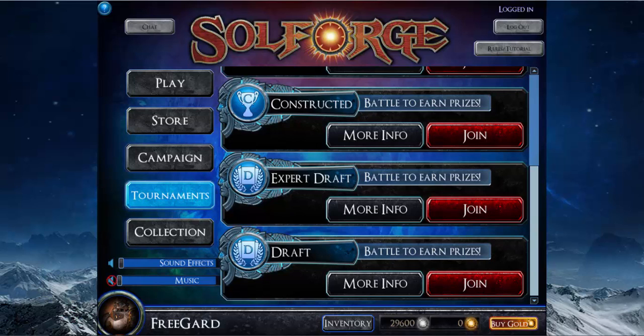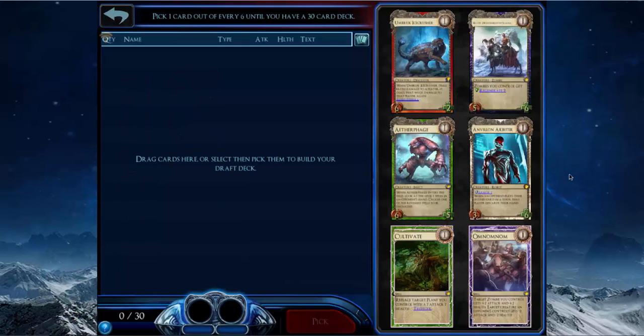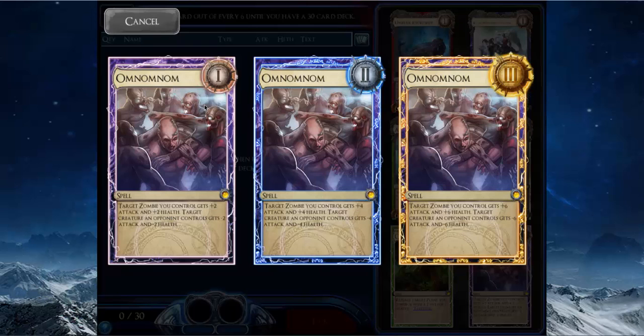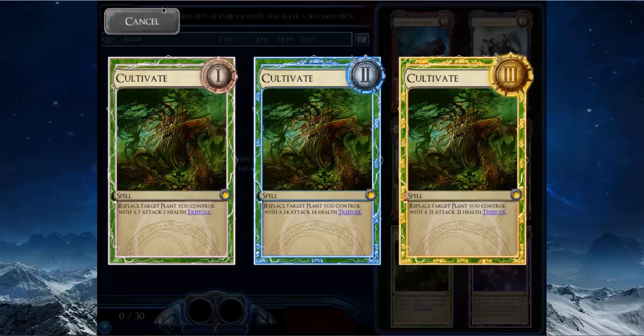Hello everybody and welcome to another draft on Guard. Got a pretty bad opening pack. Om Nom Nom is really bad — it's like a really bad Dejan Siphon, but you have to draft zombies, and zombies are kind of bad. There are a couple good ones, but it's very tribal-dependent.